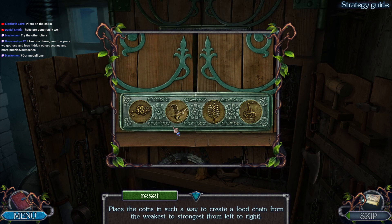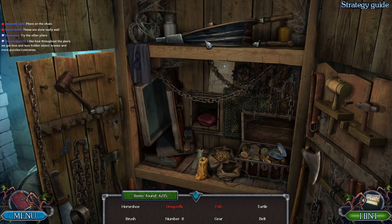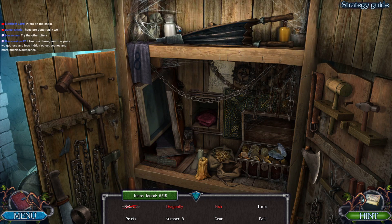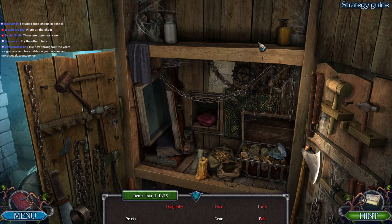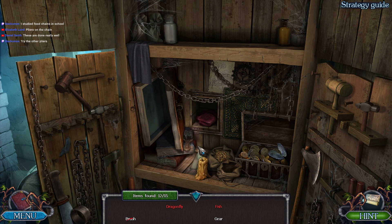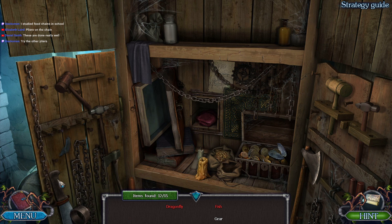Place the coins in such a way to create a food chain. It's coming together nicely - a gear and a belt, a brush. You studied food chains in science class in school, right? See how that school knowledge can work for your hidden object gaming pleasures.